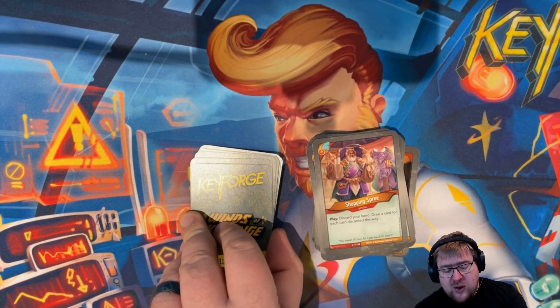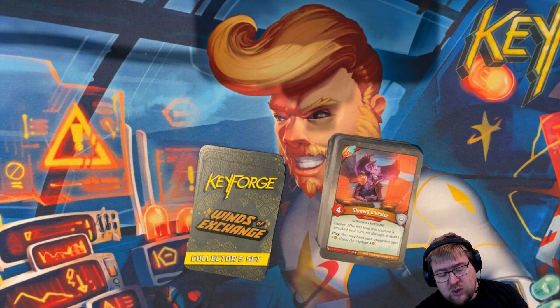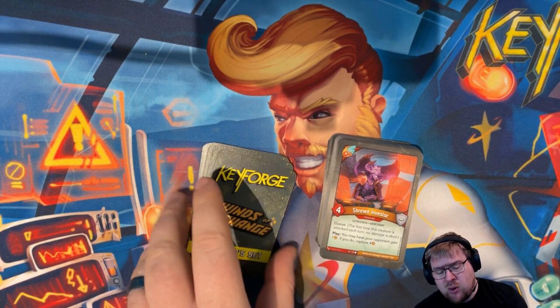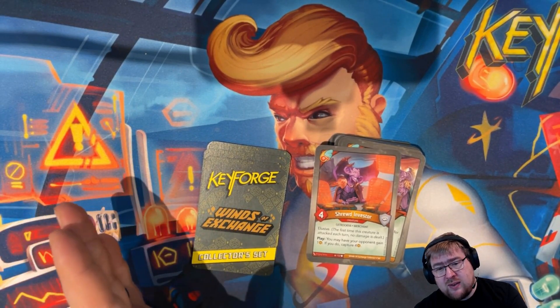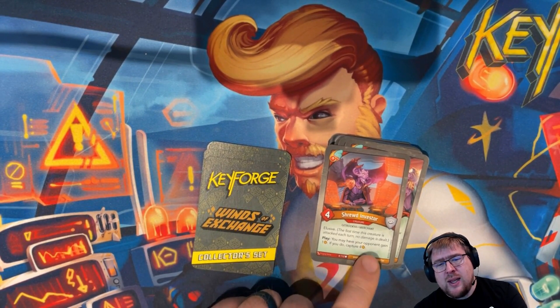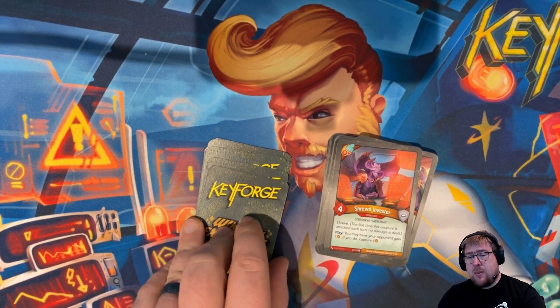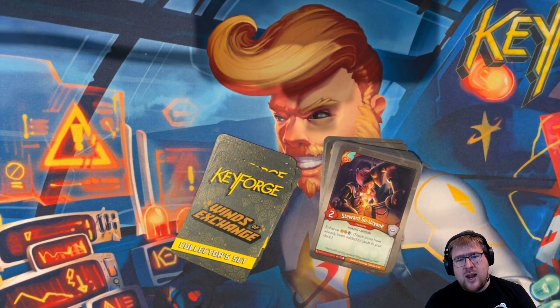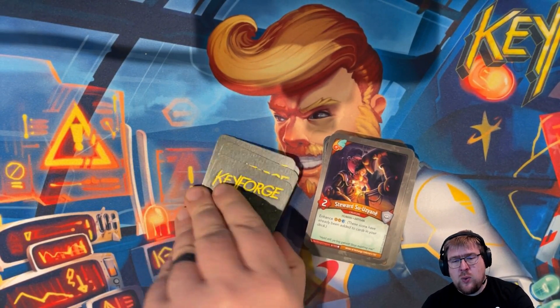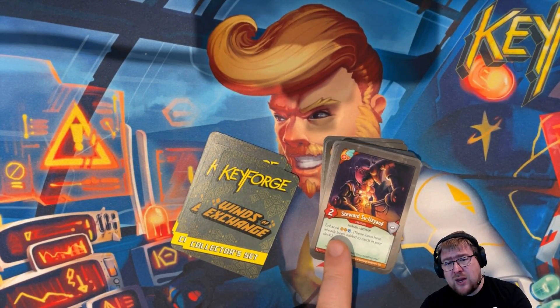Shopping Spree is an action: discard your hand and draw a card for each card discarded this way. Shrewd Investor is a four-power Gatruki merchant with elusive. When you play it, you may have your opponent gain an amber — if you do, capture four. You can compare this to an old Bruno — it's elusive with a play capture three. Here you're effectively capturing three but adding an extra amber for your opponent, so you've got to be careful about that; it could be better for your opponent in the long run. Steward Suyane is a two-power human artisan — it's the three-enhance creature for Equidon with enhance two amber and a draw. This is a really good one; if you get two or three of these, you have a lot of amber floating around in your deck.